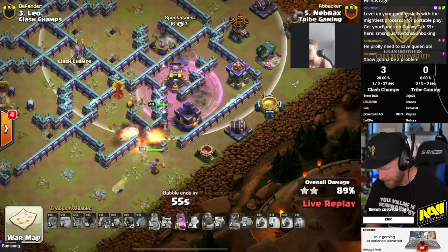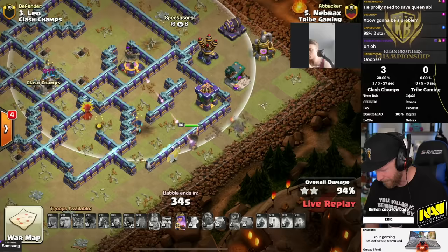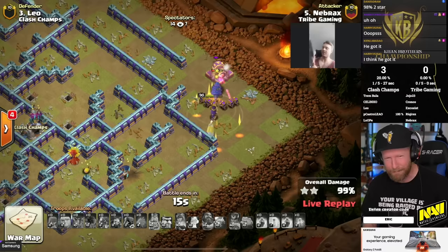So much damage from that expo going down. Queen picks up another queen — she's got her ability, 40 seconds to go, fights the ground skellies away from the CC and expo range. She takes fire for a long time but finally circles to the expo and takes it down. It is a triple for Nebrox, matching the triple put up by Class Champs.